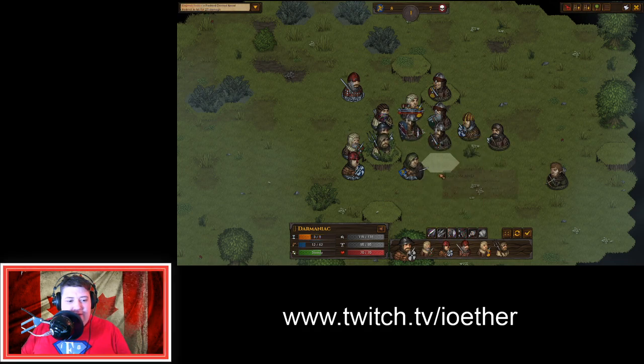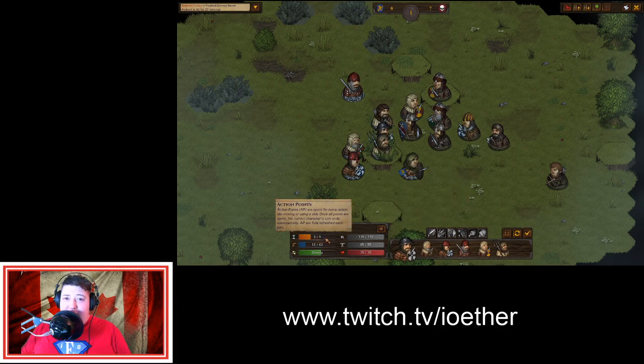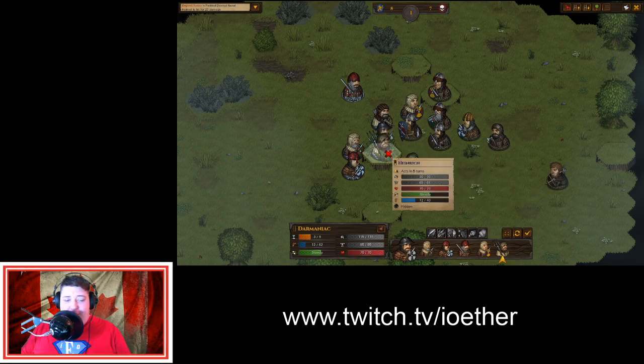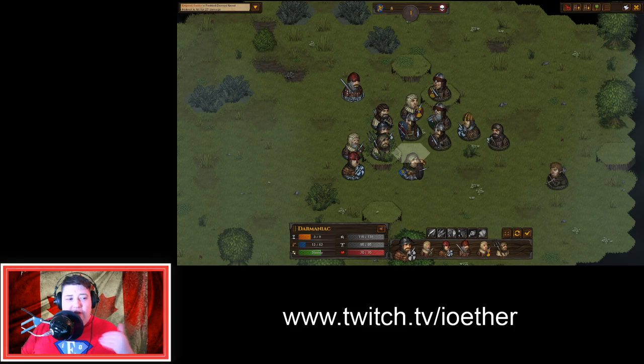Characters have abilities and these abilities all cost action points. Everybody has action points per turn — nine to be exact. Moving generally costs two action points, and if the square you're moving to is above or below where you are, it costs more. Depending on the terrain it might cost more or less as well.